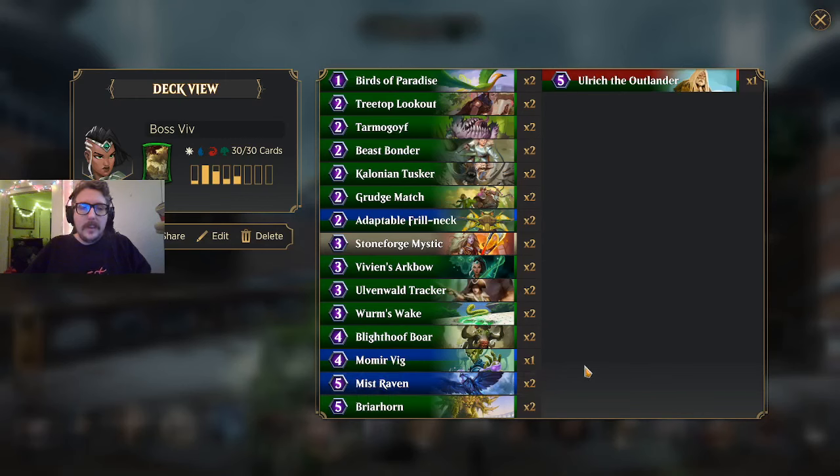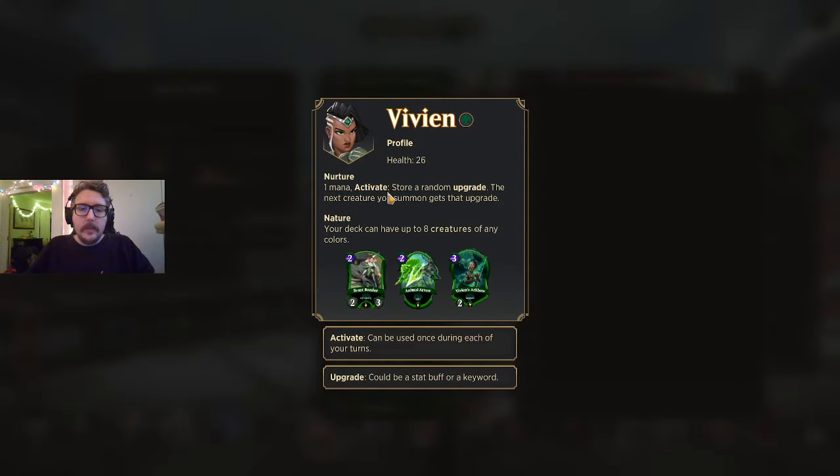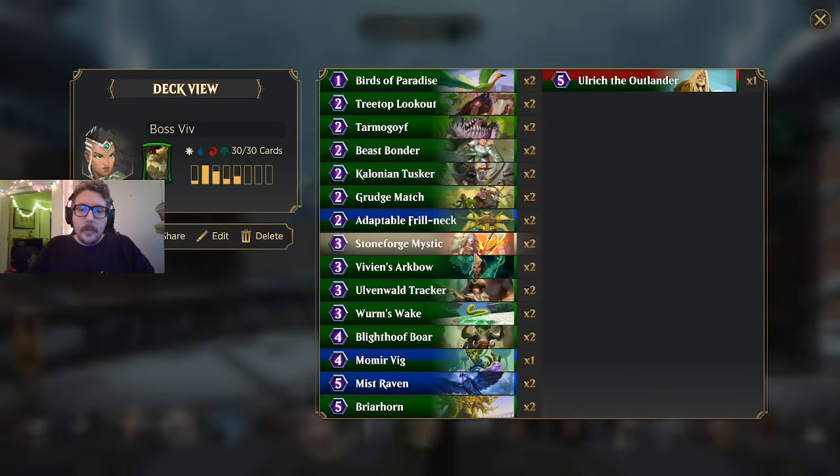Hey everyone, welcome back. Still sick, but still here, and just hoping to bring some Vivian to y'all. I've been talking about this deck for a little while and I was like, I gotta put out some gameplay. I'm not gonna talk too much about it because I literally had a video up yesterday or two days ago that discusses the list. Mostly just focusing on two-drop creatures that you can curve out really well with Vivian's passive, the upgrade, and having the reach with Mystic and Arcbow for further upgrades.